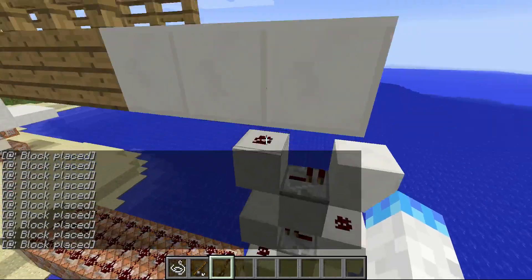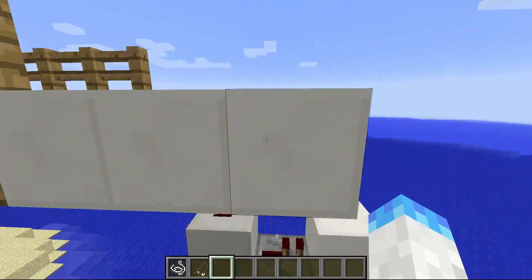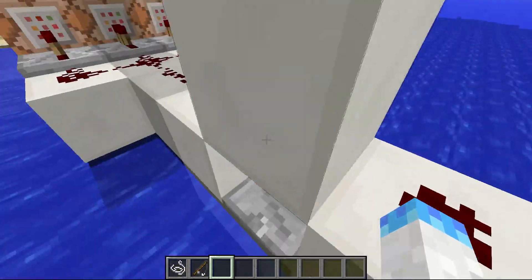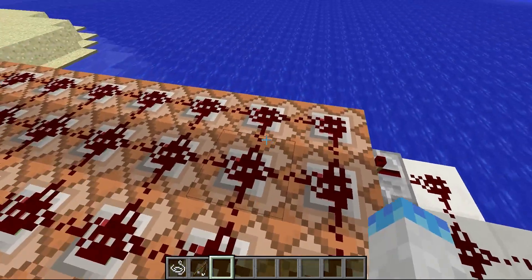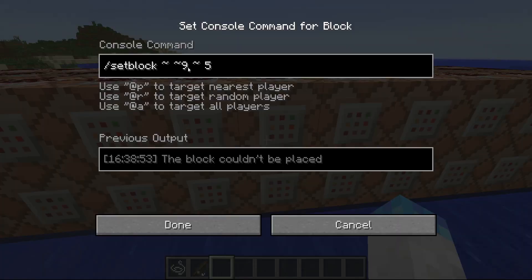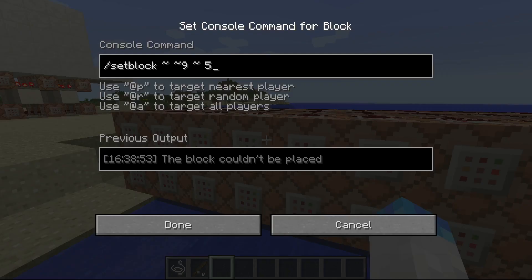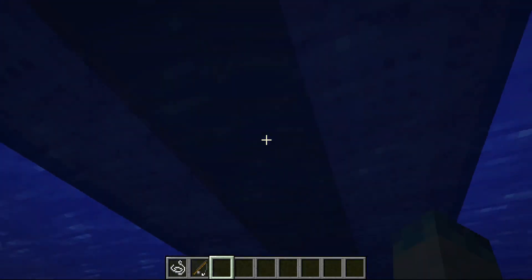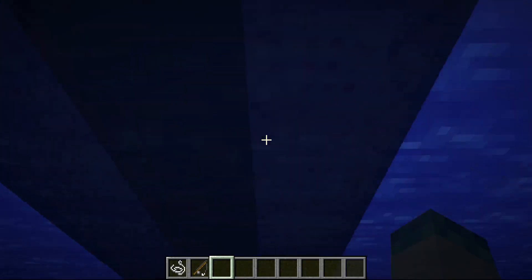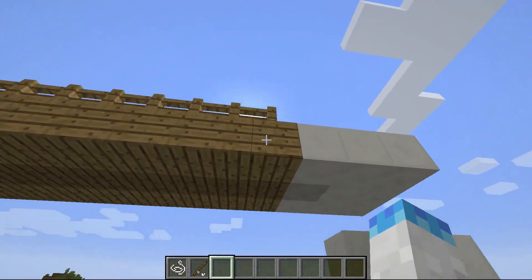The redstone is just a simple back-and-forth redstone elevator thing. The most important part is here — all these top command blocks have the same command: set block 9 5, which is 9 blocks above it, and 5 is the ID for wood. There are two rows under it. This row is setting the block 11 blocks to 85, which is the fence post.